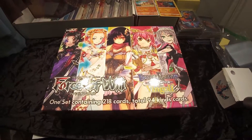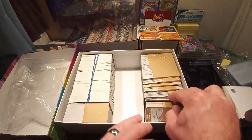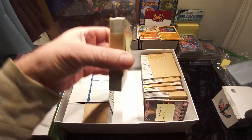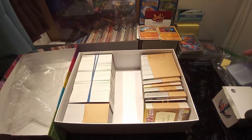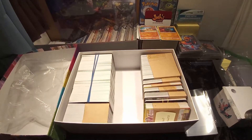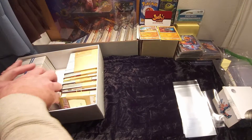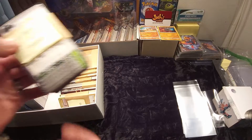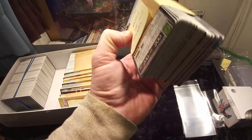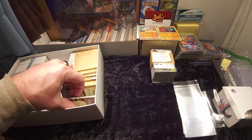Let's check it out, opening now. Lots of different cards in here — this is Engage Knights. I'm gonna pull out my sleeves, set the box top aside. What do we have here? The Castle of Heaven and the Two Towers. This is something I am okay with — looks like a good score.